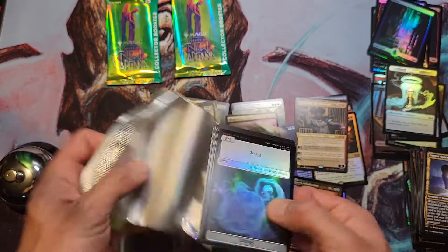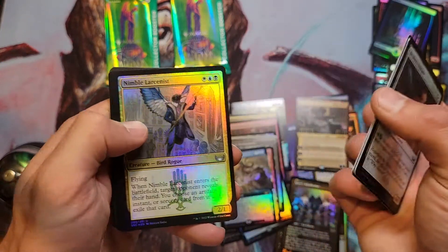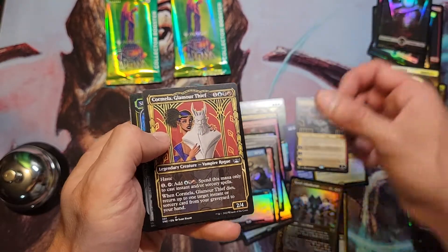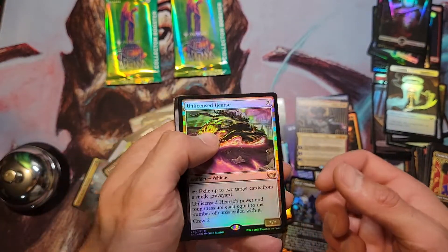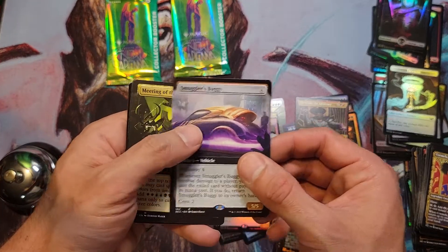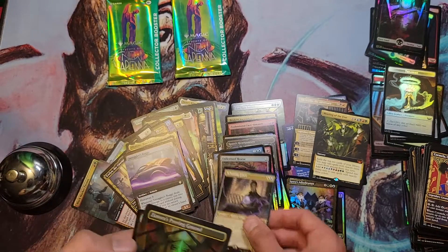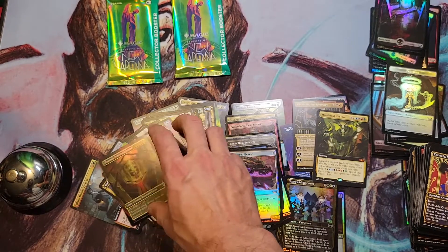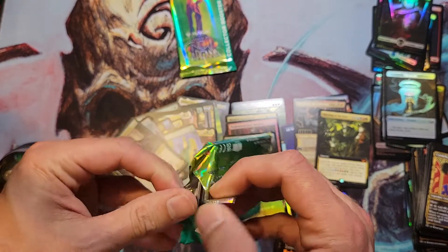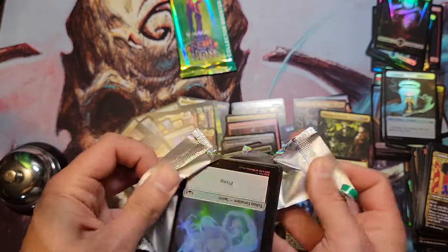Alright, we got the Swamp, Cormela, Mass Bandit, Skybridge, Unlicensed Hearse — that is actually a good pull now. Used to be less than a dollar; now it's about three or four. Another Meeting of the Five — this is what you give me, Wizards? You know I don't like you. Oh wow, okay — that's nice. You go from that to that — very good pull. These boxes are pretty good. This is my second one and I still got two packs — pretty happy with it. I just opened a box of Strixhaven and that set sucks, it's horrible.